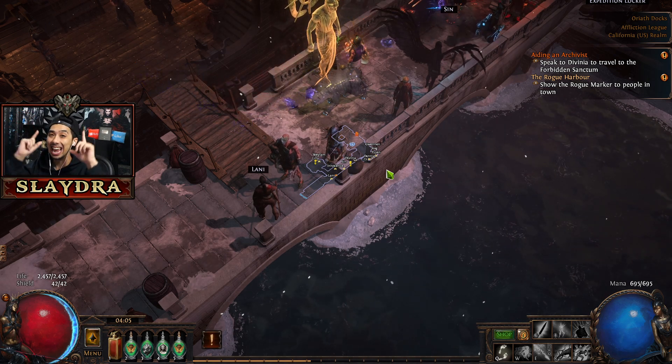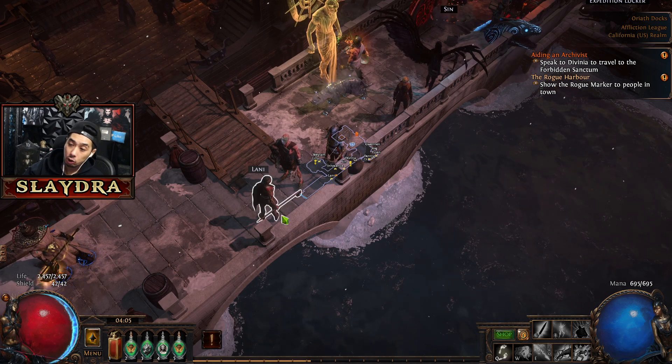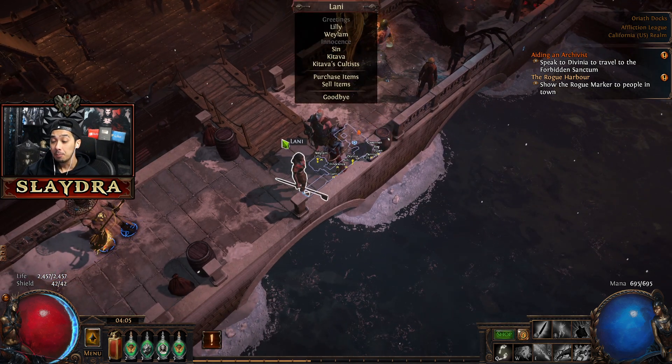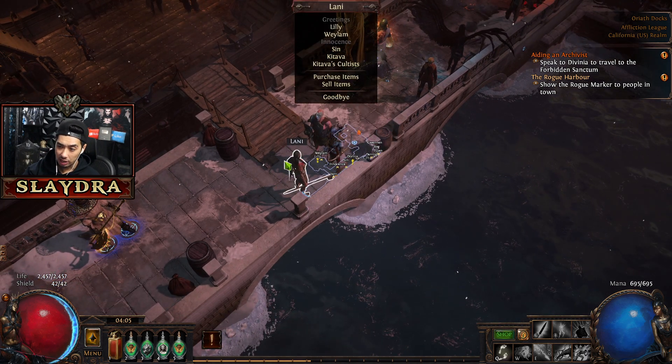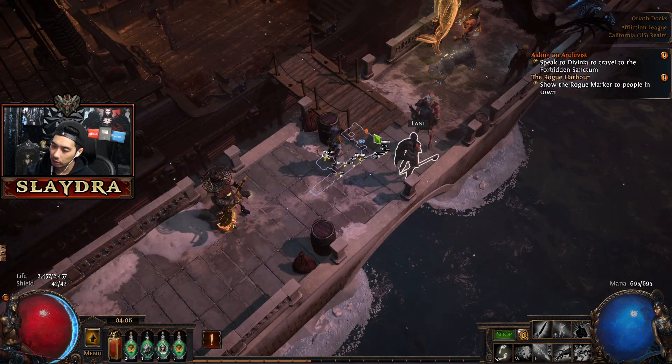Let's go over the endgame guide of Path of Exile. So you just defeated Catarina. Make sure you talk to Lonnie — there will be an option after you finish the game. She'll give you a skill book; pop it and it gives you two skill points.